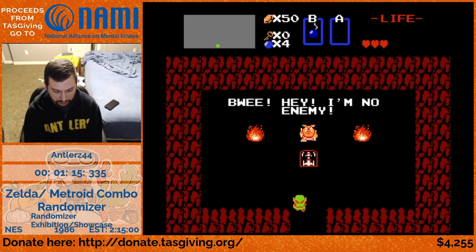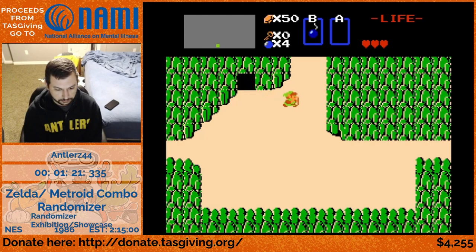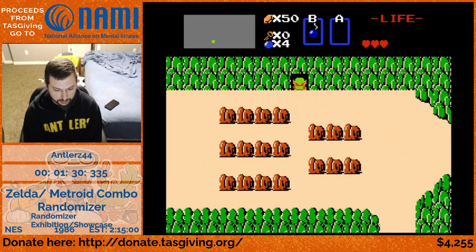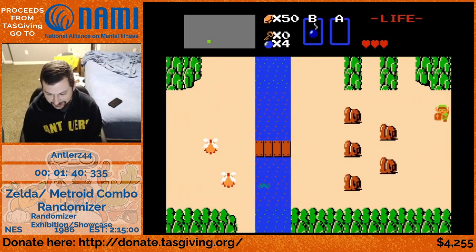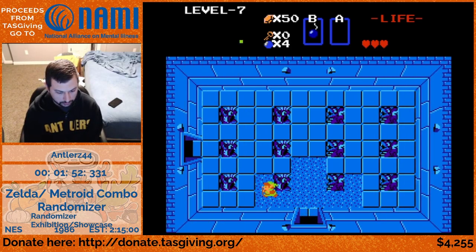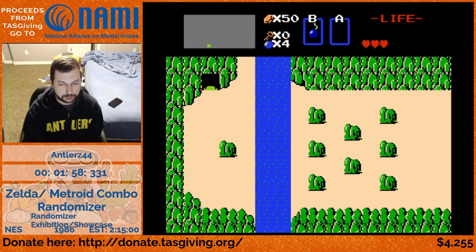Did you happen to check what your starting item is in Zelda? The starting item we've got is the book, so it is of no use at all. Seed validated. The book offers very little - in fact nothing - in terms of progressing the game. Here's level seven. What it can do in this randomizer is keep you safe from candle fire - that's good. We're going to come back for level seven later.